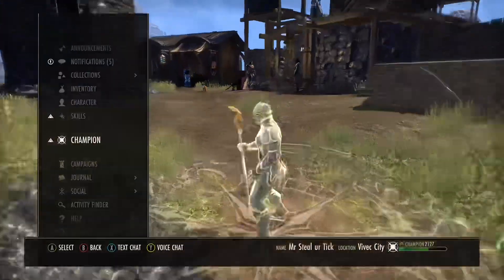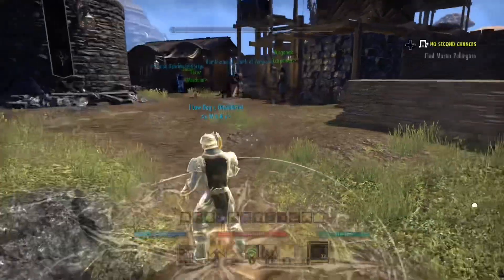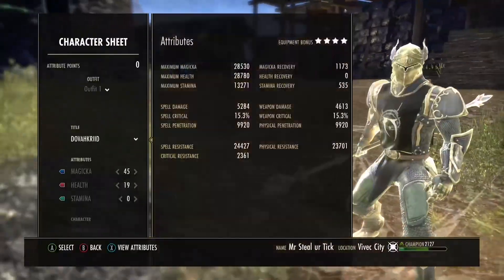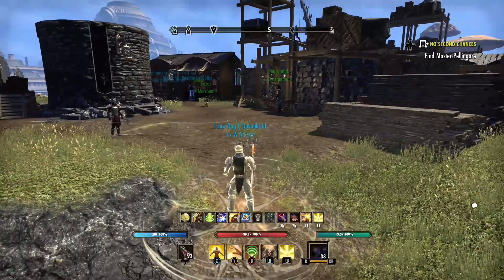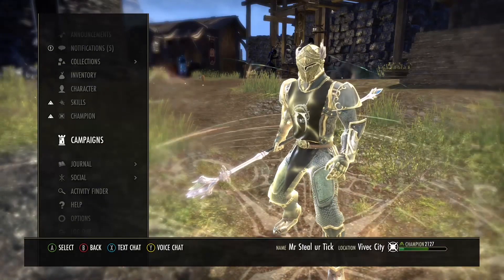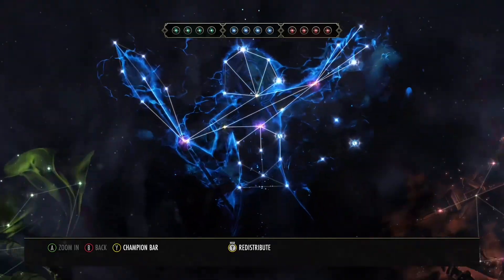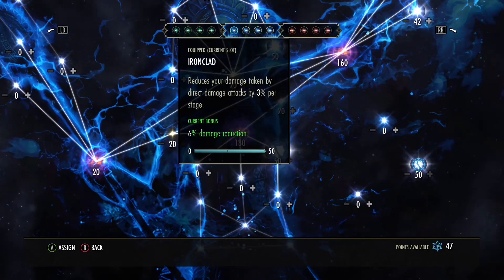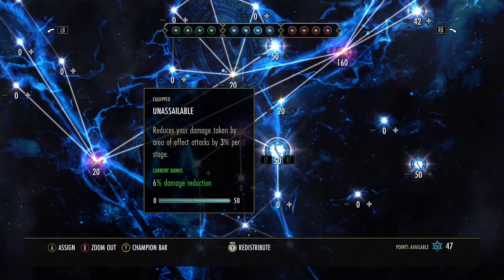Back bar is always the same. I got Rune, Extended Ritual, Major and Minor Protection slotted on the Alty and the Flare. Honor of the Dead, all these awesome heals — fantastic stuff. The back bar is the same on all my builds.